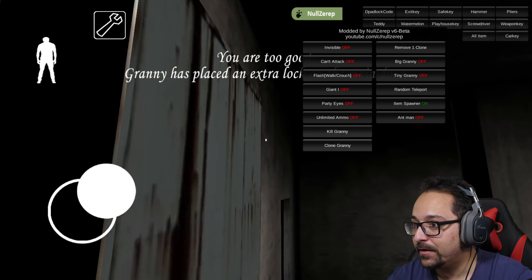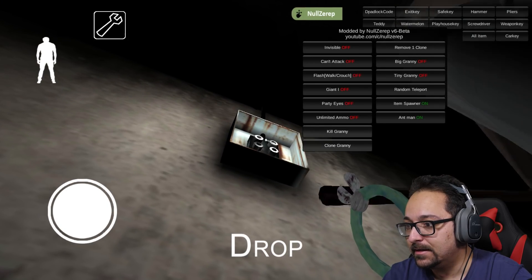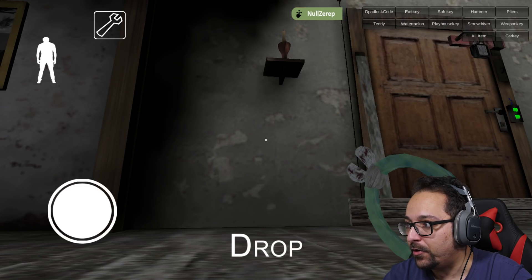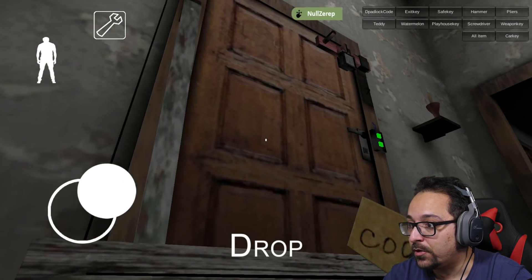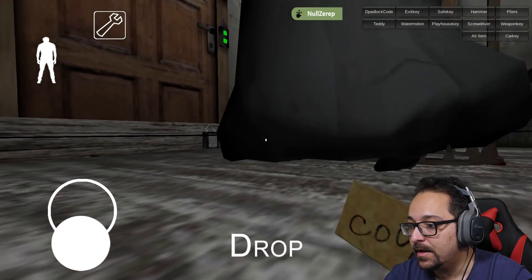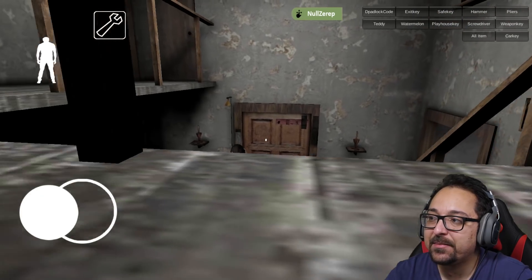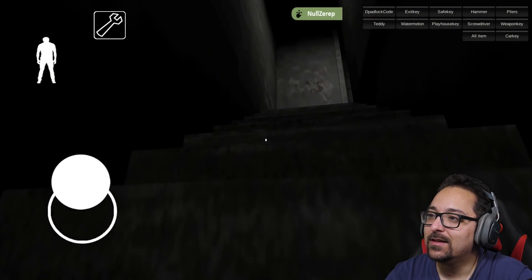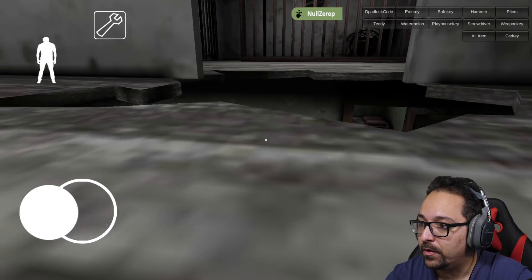We don't need the melon because we can spawn everything. Padlock key — we can get inside our house from here. I'm just going to unlock everything and see what we can do. I want the hammer now. Can I get a teddy? Will she kill me now? She can't even kill me when I have Teddy!